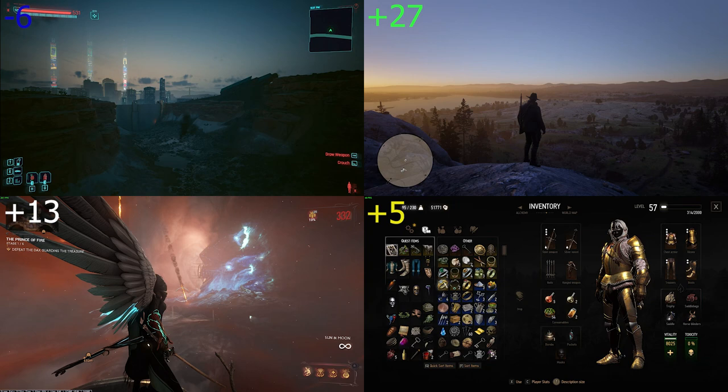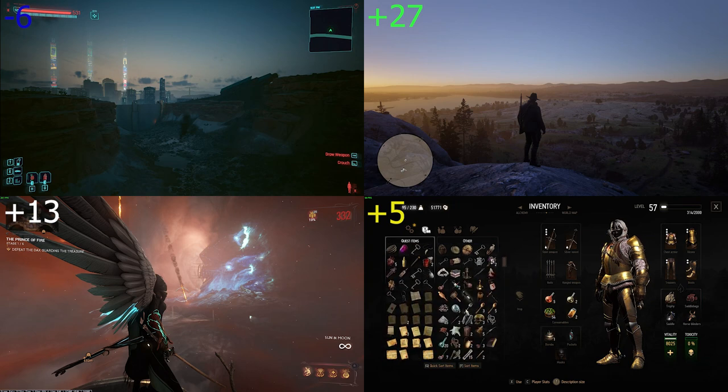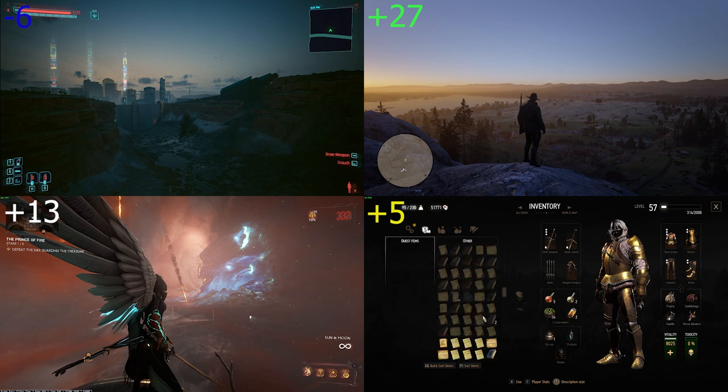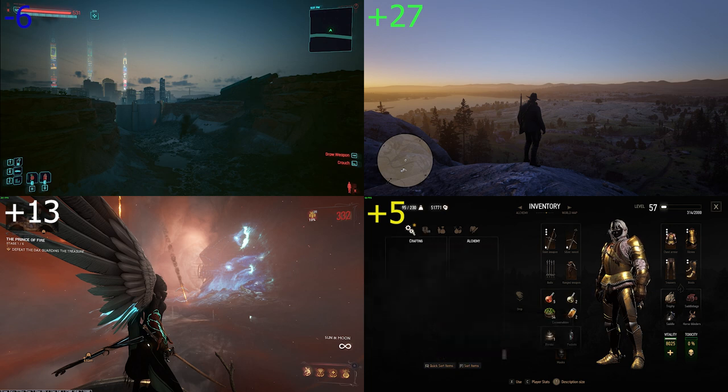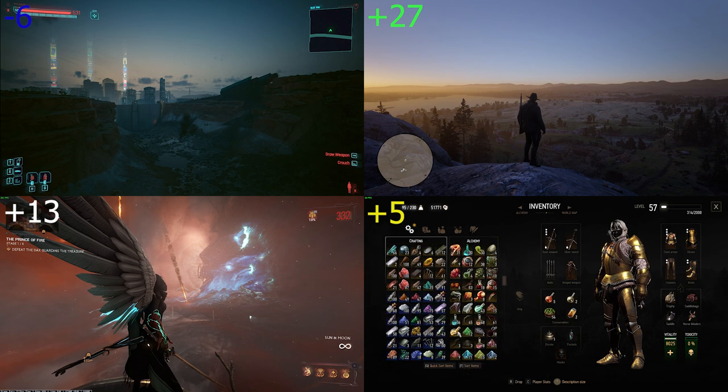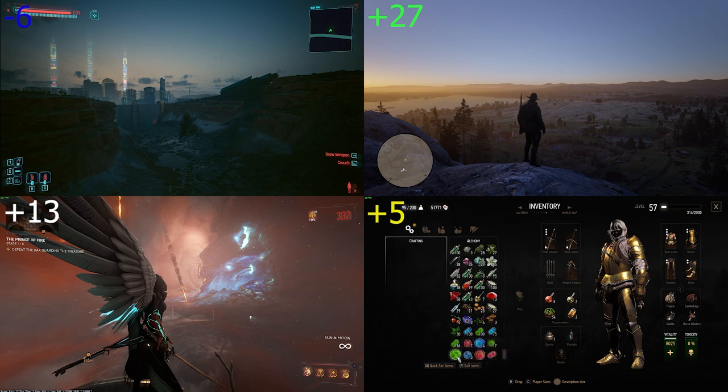Inventory in Witcher is okay — not as good as Warframe but it does function. You can navigate through it properly, everything is decently visible and stacks properly. The only hitch is that later in the game, when you have a lot of stuff, you do have to scroll a lot through all the tabs, and that is the main detriment to inventory in Witcher. Zero points here.